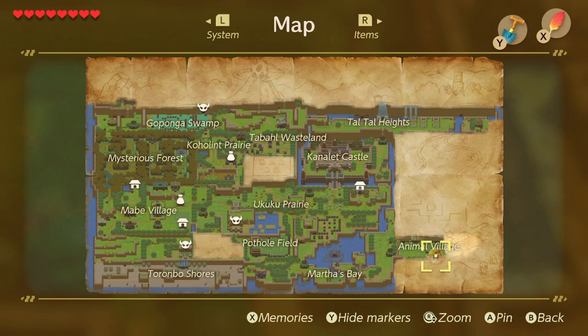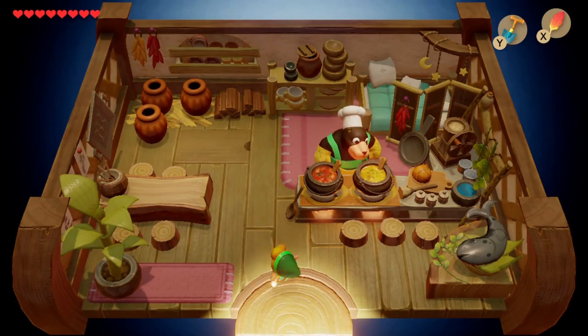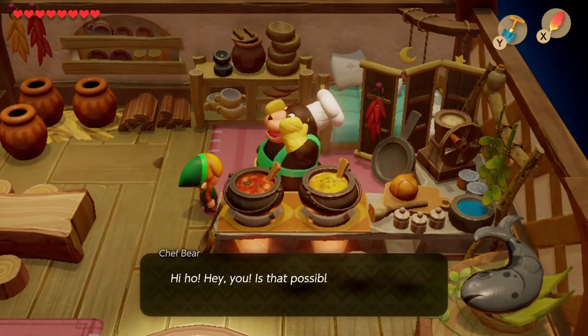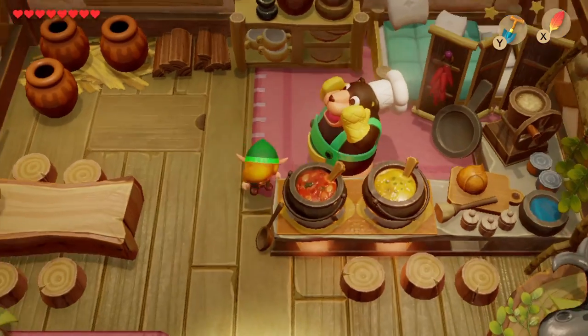On to the next trade, which is in the animal village. You'll have to progress past the third dungeon to get to this point. You'll go into the chef's hut and trade him the honey for some pineapple.